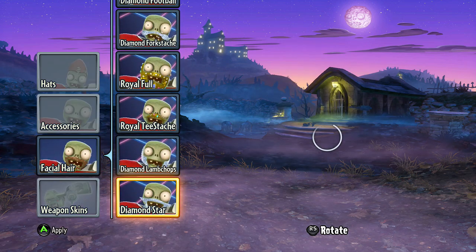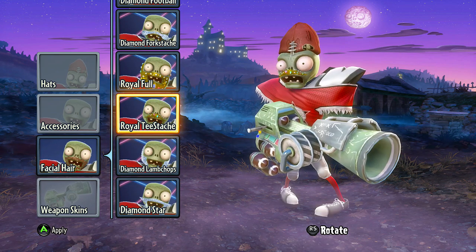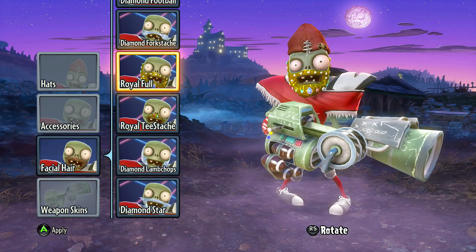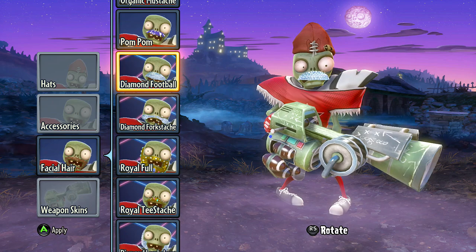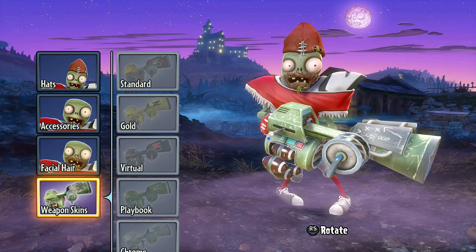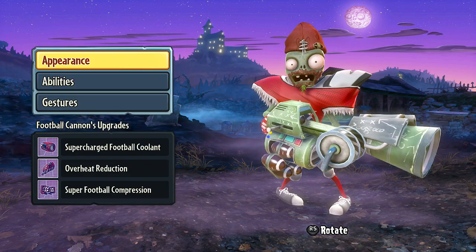Facial hair — let's check it out. The diamond star, the diamond lamp chops, royal tea stash — pretty scary — royal full, diamond fork stash. And we have nothing new down here for weapon skins either.